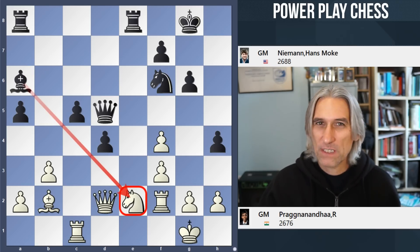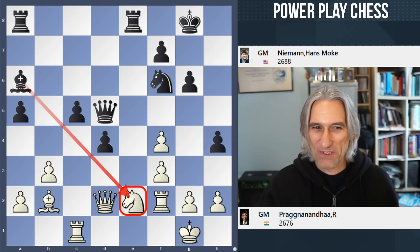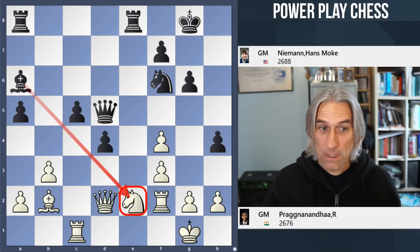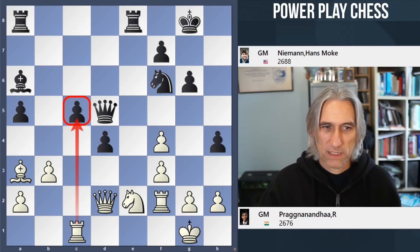That knight doesn't have anywhere to go, actually. Very uncomfortable for white here. Bishop a3 played — attacking the pawn. It's about time. Pragg tried to find some counterplay. Rook c8.